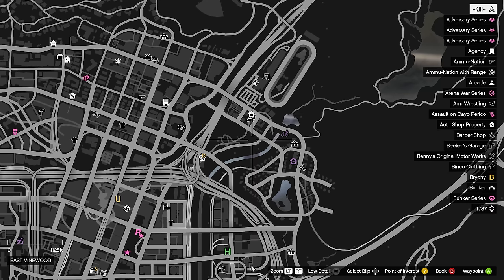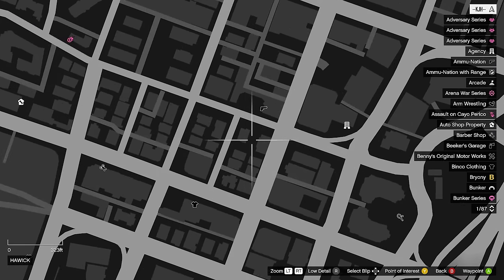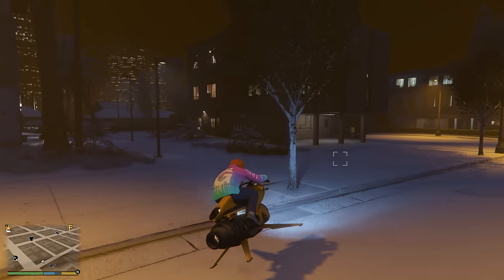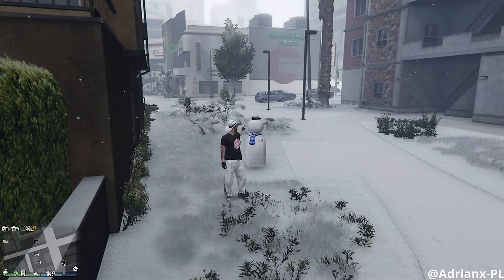For number four, we're going to go from this location again, just to the left. See these two buildings here? It's going to be right in between these two buildings. As we approach, it's going to be just right in here, in this location. I'll throw a picture on screen.